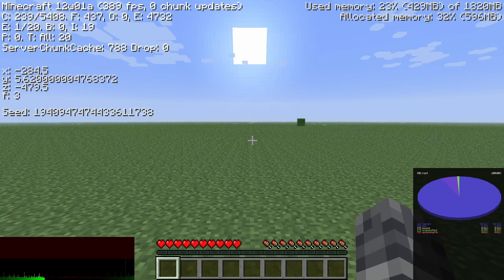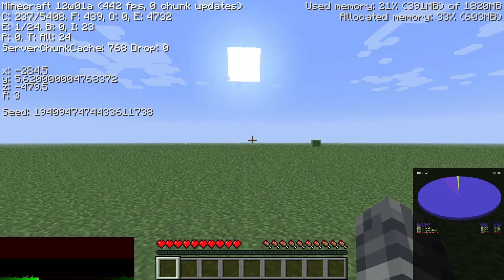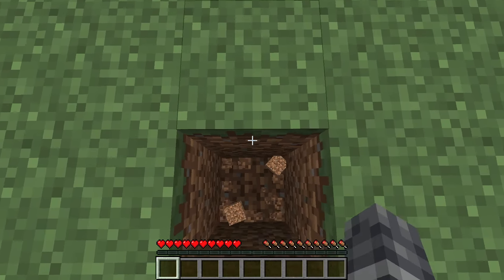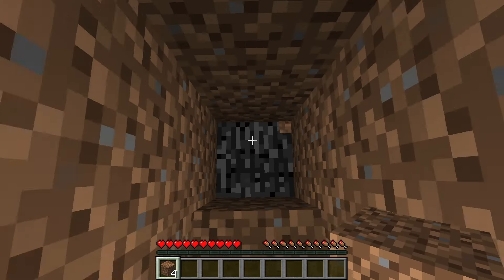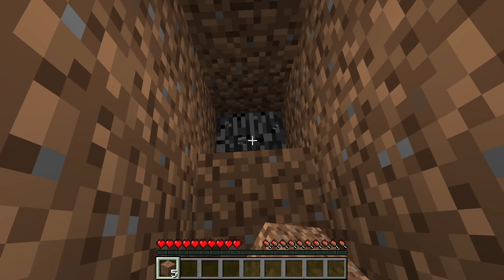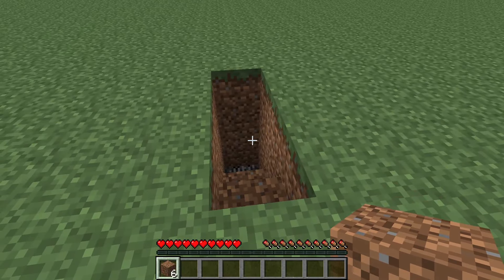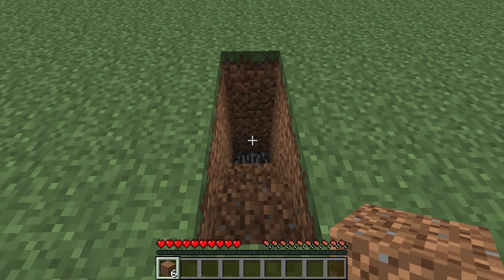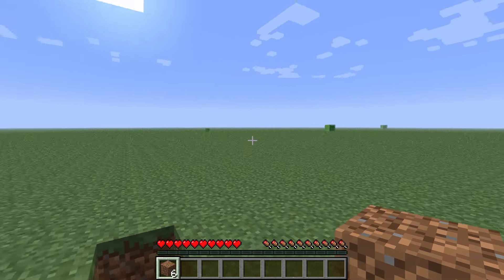I am at minus 284 and minus 479, and my Y level is 5 — so I'm actually pretty low down in the world. The first thing I'm going to do is dig down to find out exactly what is beneath us, because I'm pretty sure this world is made up of grass, dirt, and then just our bedrock level. So pretty much there's nothing — no stone, gravel, or any cave generation. The world generation for Superflat is basically bedrock, dirt, dirt, grass. And that's what we have.